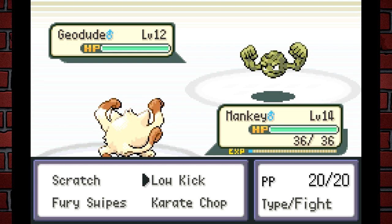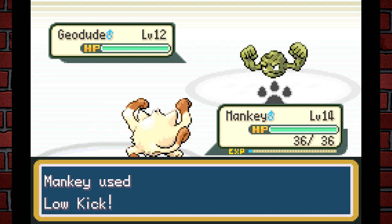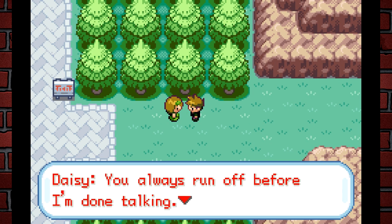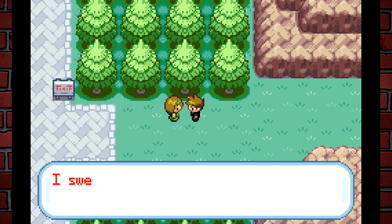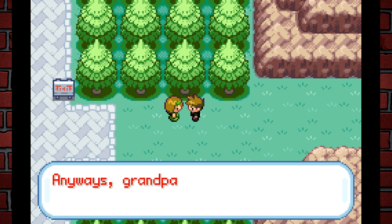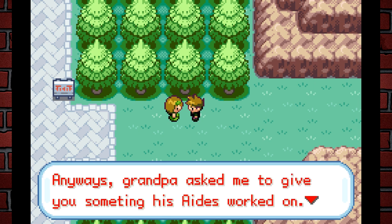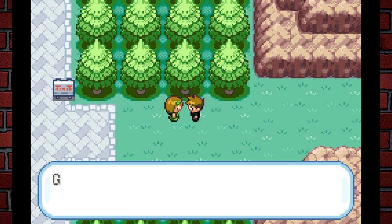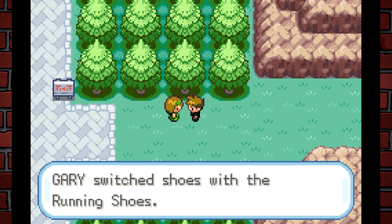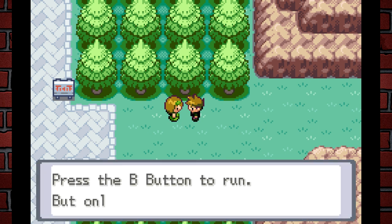We had to bring in the big strong Mankey to defeat the gym, because we weren't going to do it any other way. Defeated Brock! Going to the right, the rival dialogue plays: "You run off from there? One day I'm gonna get you in a lot of trouble. Anyway, Grandpa asked me to give you these — his aides worked on it. It's called Running Shoes."